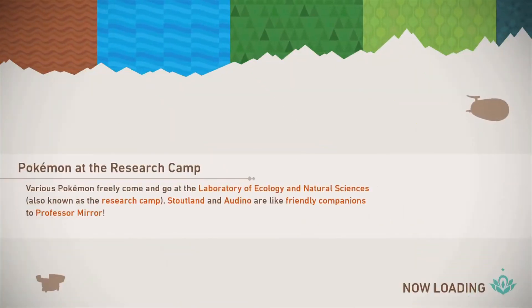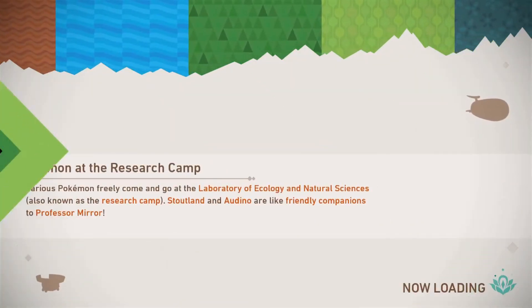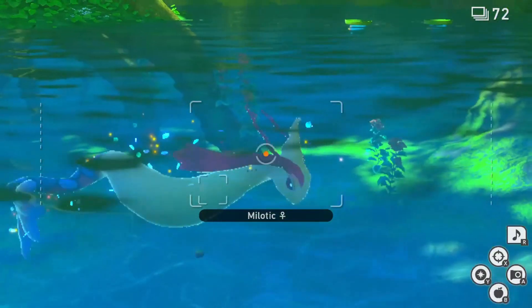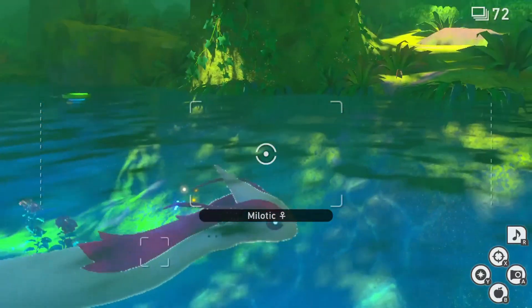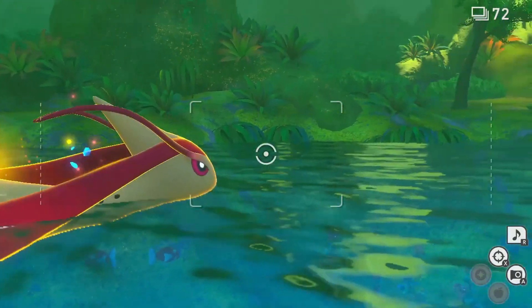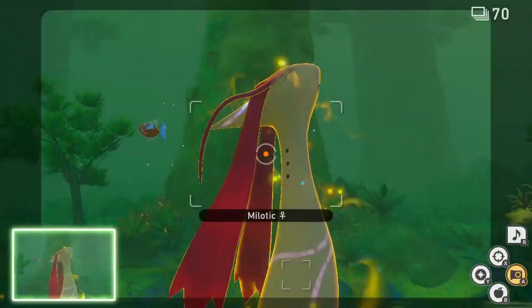The next Illumina Pokemon is Milotic in the Elsewhere Forest. Milotic will be underwater, so throw Fluffroots at it and when it hits Milotic it will go above the water. That's your chance to throw Illumina Orbs at it and take a picture — and there's your fourth Illumina Pokemon.